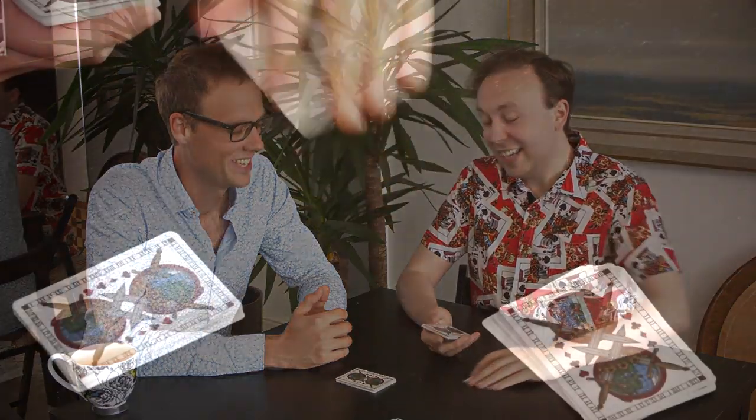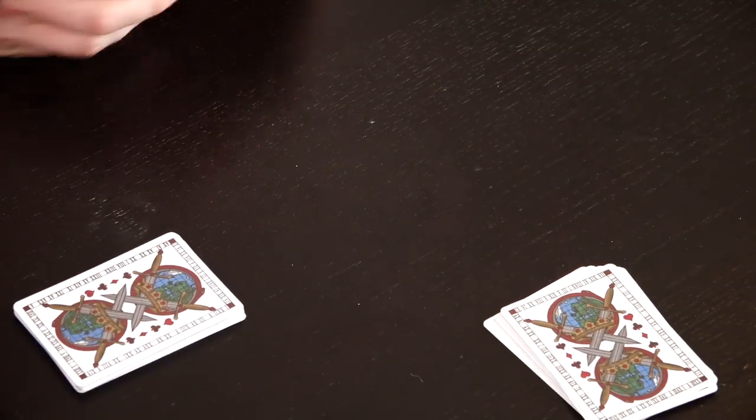There's not really a huge amount of gameplay with Beggar My Neighbour — it's just looking at a series of cards. Some would accurately say it's entirely predetermined. So what Egyptian Rat Screw does is it takes the same mechanics of Beggar My Neighbour — dealing cards and paying each other — and adds various slapping mechanics.